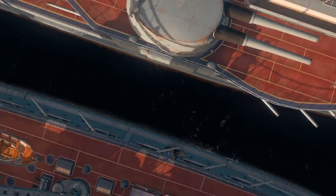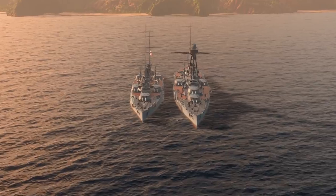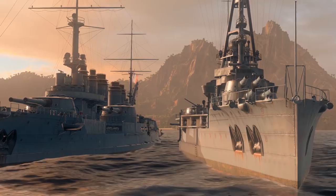The first two ships of the branch have a rhombus-shaped placement of guns, allowing you to hide your sides from the enemy. But you won't be able to fire a full broadside either.